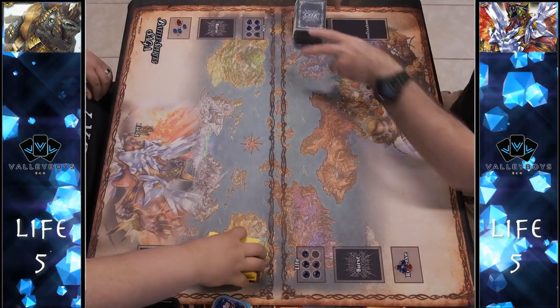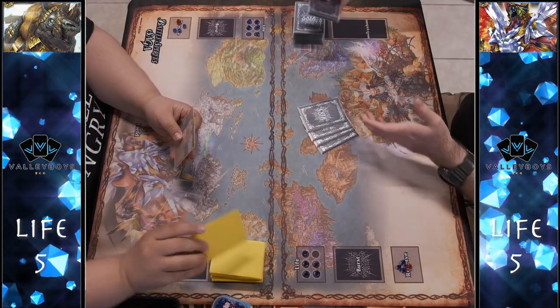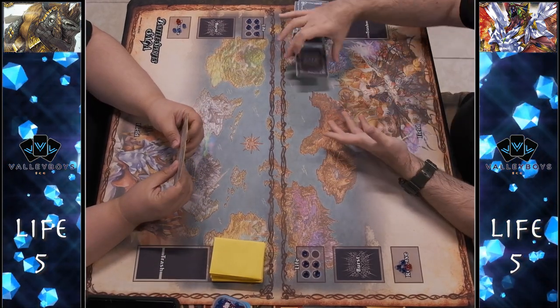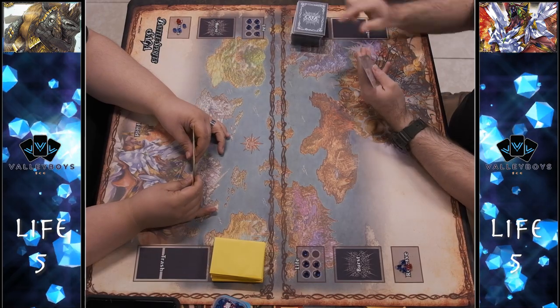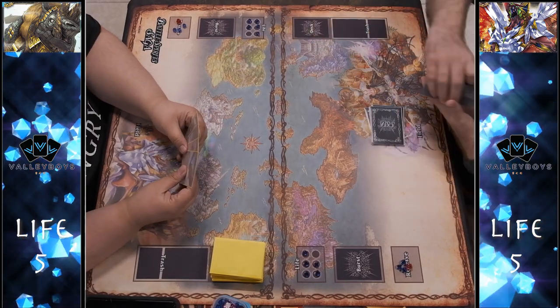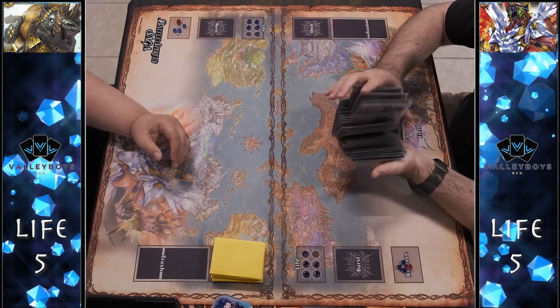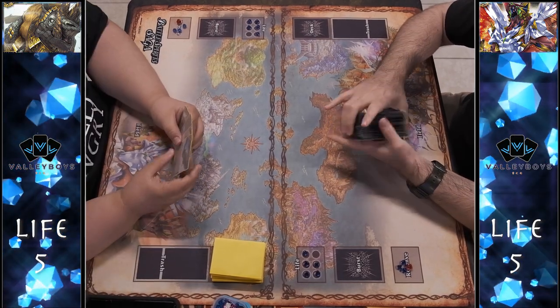Welcome back to Valley Boys TCG. I'm CK and today we've got our very first in-person gameplay of Battle Spirit Saga. I will be piloting the yellow God Beast two-cost rush deck on the left, and my opponent will be playing a red Supernova Seagworm deck on the right.